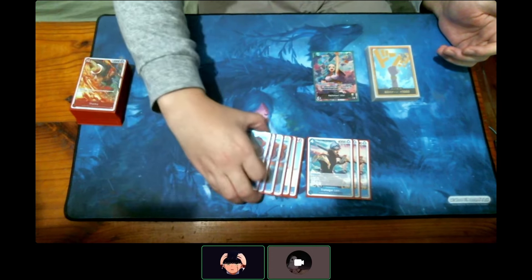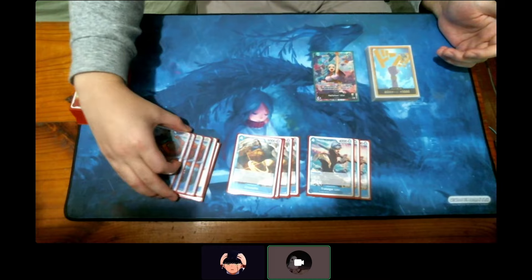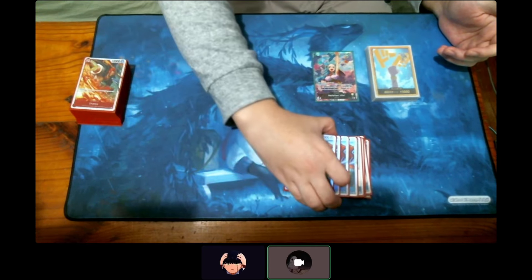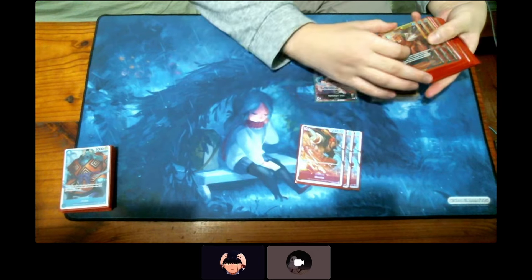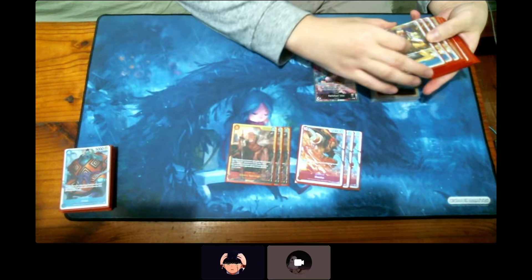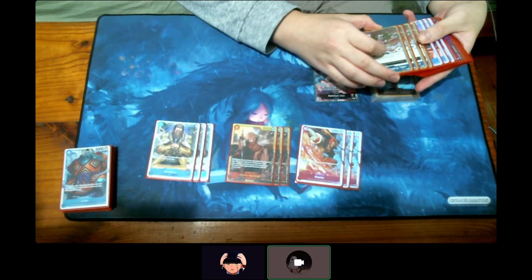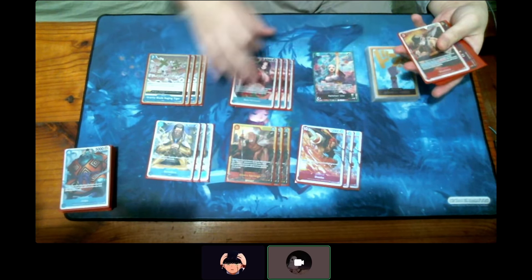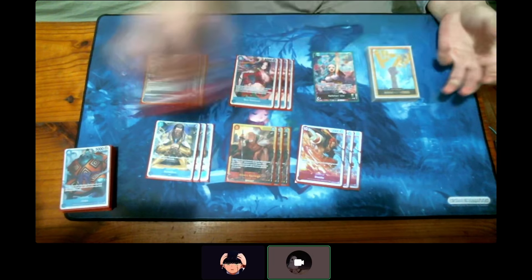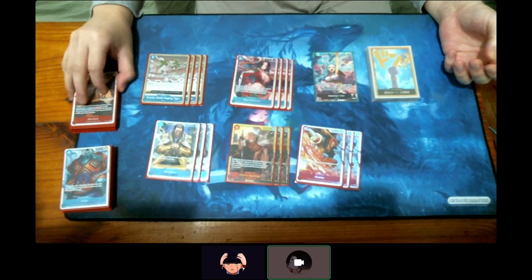You opted for no searchers as well for the warlord package? No, I didn't really like the Sengoku searchers — it's a bit too small. Just the big units: three Shanks, three Rayleighs, three Borsalinos, and four Boas and four Gravity Blades. This is what makes Vivi really good in the late game.